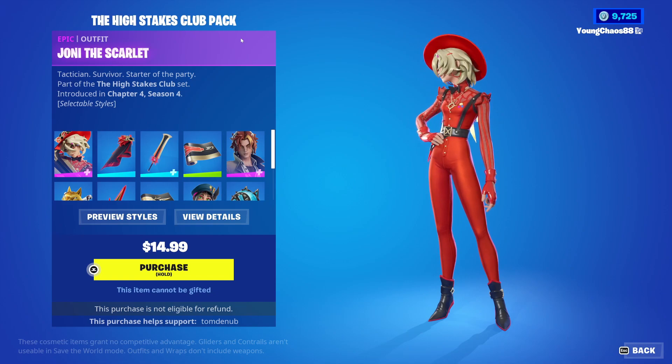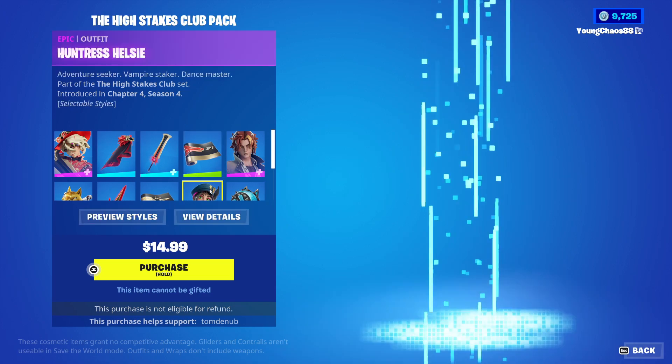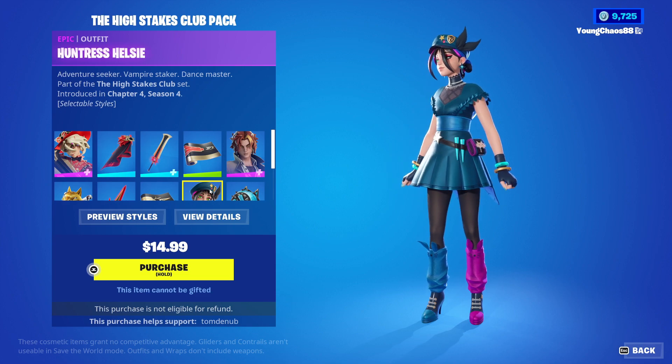All these outfits — Joanie the Red and all the other skins — were originated from other parts of Fortnite history. Joanie Red was a Fortnite Crew skin, Lucen West was an item shop skin, and Huntress down here was a battle pass skin. So it's cool to have them all now reunited inside one pack.